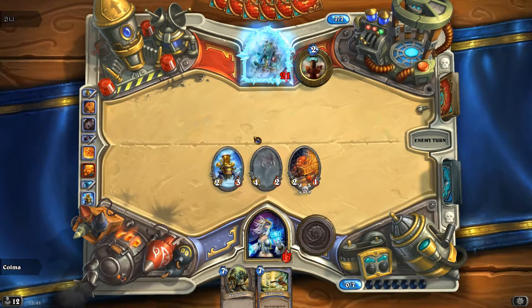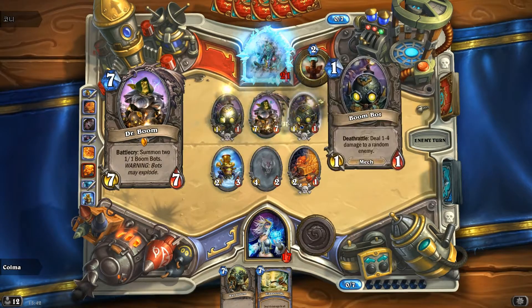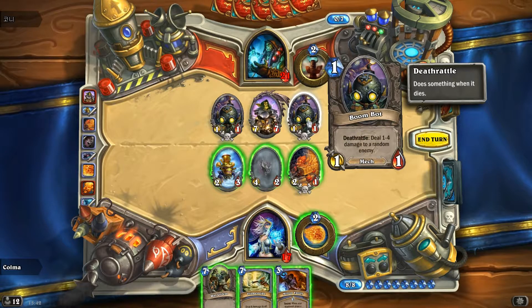If he does have Lightning Storm and we stay alive with a 2-1 Chaka... Dr. Boom? Oh man. Fine. I guess that's the game we're playing here. Dr. Boom. Should we Flamestrike? It's still a really good trade for him.